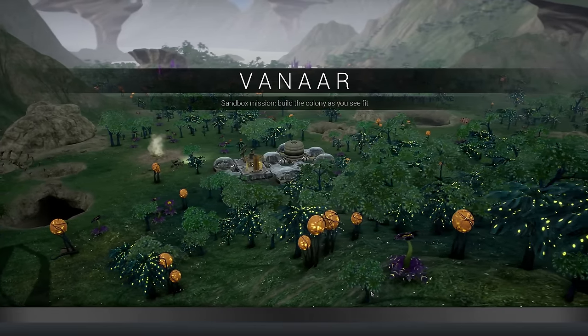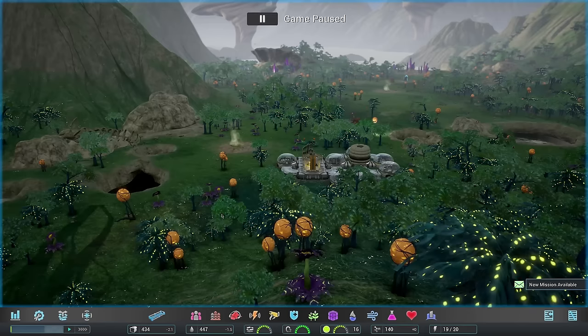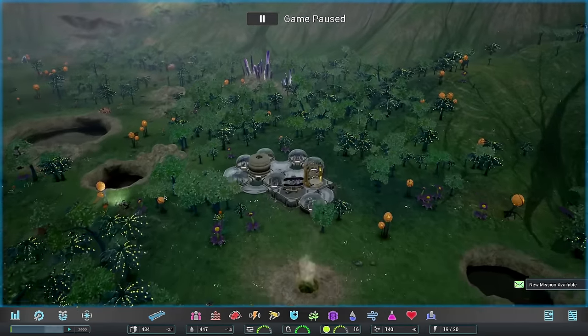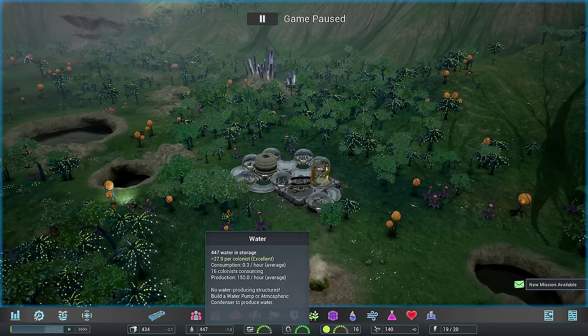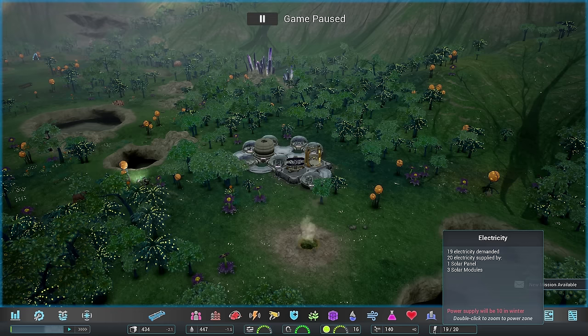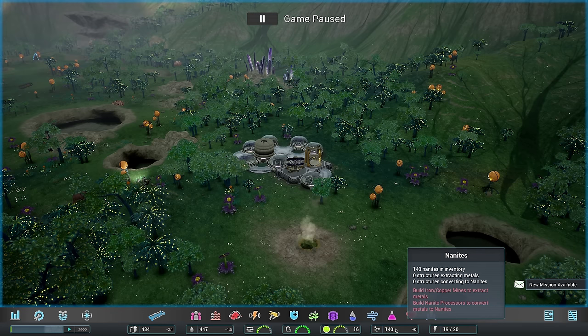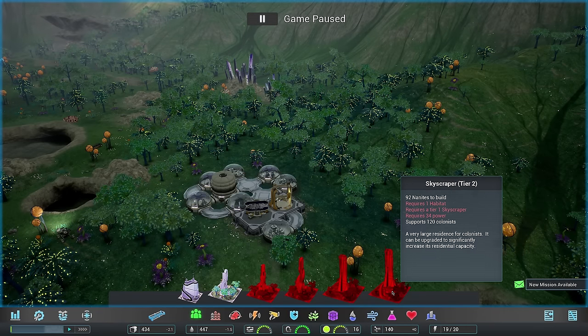This is Vanar sandbox mission - build the colony as you see fit. So this is our freedom mode, if you will. I'm going to pause the game and explain a little bit about how the game works. Everything that you could need to do is all down here on the bottom. You have a display for your food, water, storage, air quality, population, electricity, and everything else. And these are your nanites - your building blocks. It's a basic resource used to build everything, from a small mining tool all the way to a skyscraper where our colonists can live and thrive.